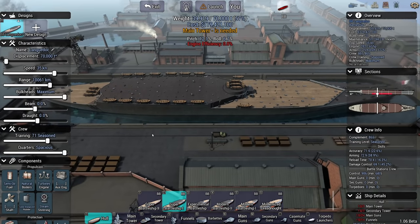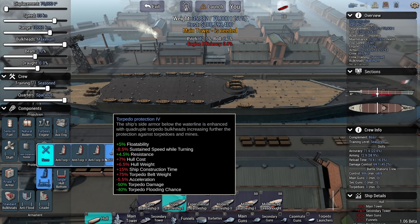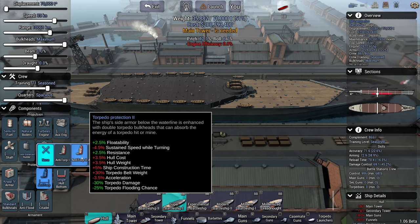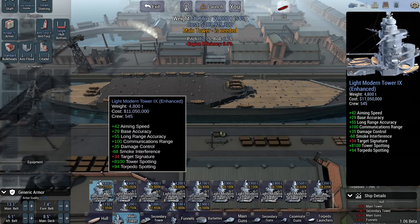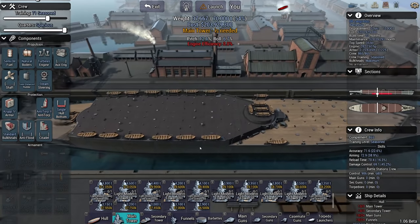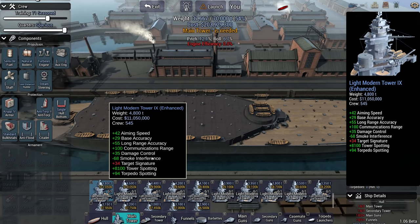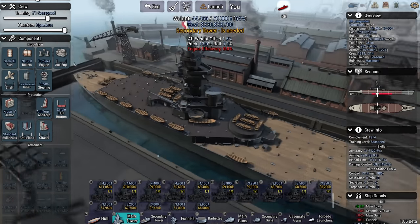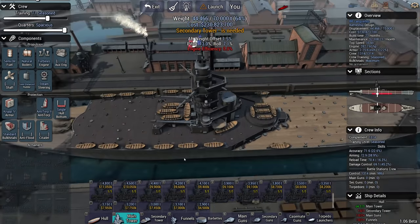It's spacious quarters, so we have a lot of crew. Let's go with the most advanced armor. The theory about this ship is that she's able to outrun and outmaneuver enemy torpedoes, so I'm going to make sure that with anti-torpedo 2 I still have some protection, but ideally I won't need too much. The best tower is the light modern tower 9 enhanced - it has some spots to put secondary guns on, and I might be able to use these open spaces here too.